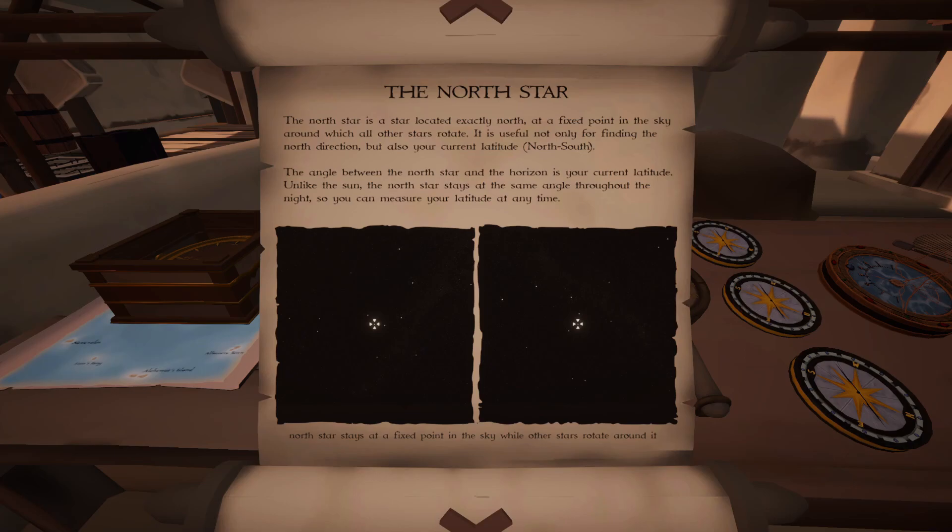The north star is located exactly north at a fixed point in the sky — it does rotate around a point a little bit, but it's close enough that it won't give misreadings. It's useful not only for finding the north direction but also your current latitude. The angle between the north star and the horizon is your current latitude. Unlike the sun, the north star stays at the same angle throughout the night, so you can measure latitude at any time.